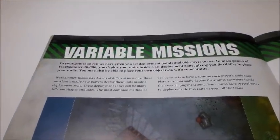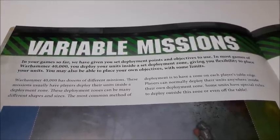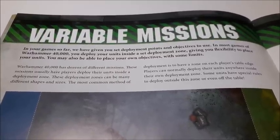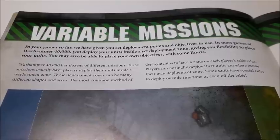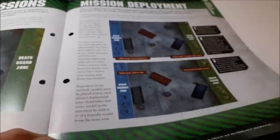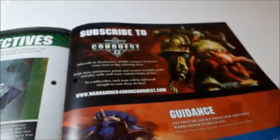The issue discusses variable missions — in most games of Warhammer 40,000 you deploy your units inside a set deployment zone, giving you flexibility in placing your units. 40K has dozens of different missions; deployment zones can be many different shapes and sizes. The most common method has a zone on each player's table edge, and players can deploy anywhere inside their own zone — some units have special rules to deploy outside this zone or even off the table. It also covers placing objectives.